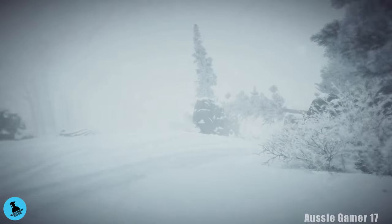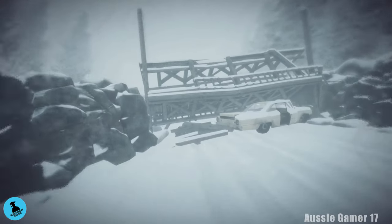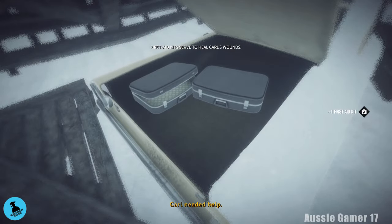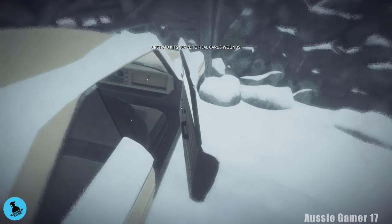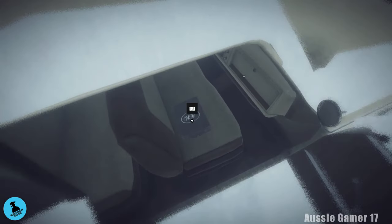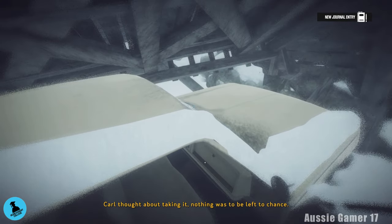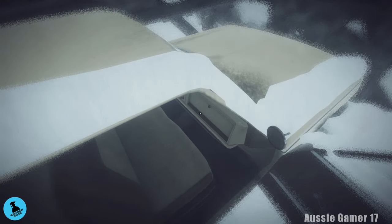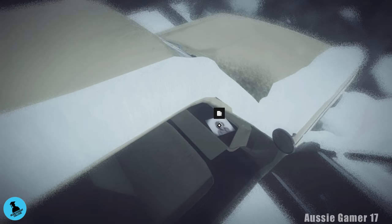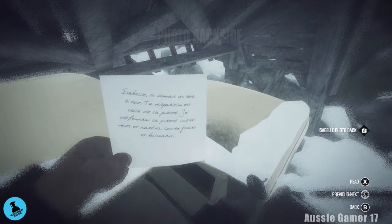Here we are — we've just crashed the car and woken back up. Turn around and head towards the other car involved in the crash. The driver had taken off but it's still best to check it out. Head to the trunk and pick up the med kit. Open the glove box and pick up the first document — the Isabel photo. You can flip it over and read the back.